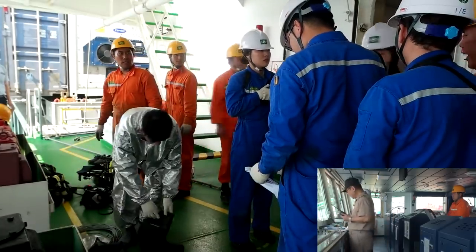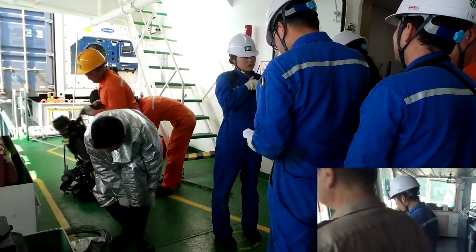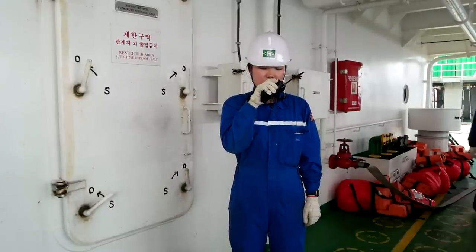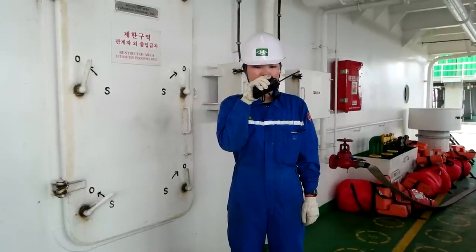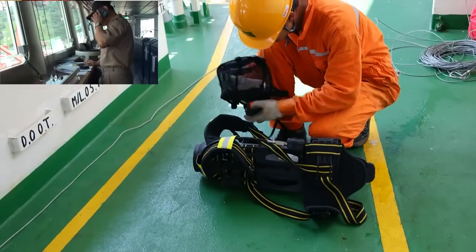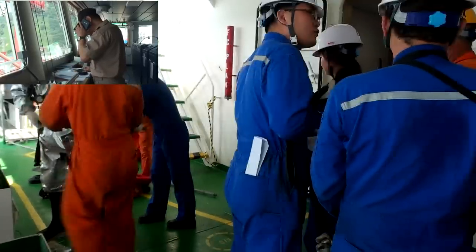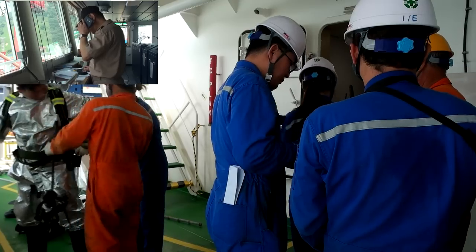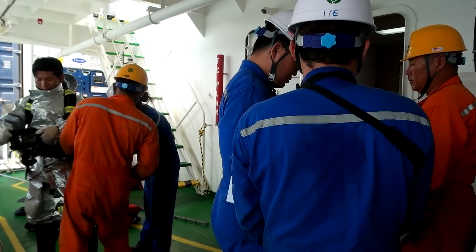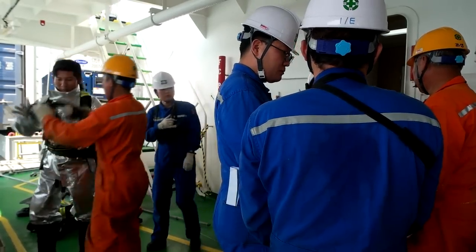The on-scene commander, chief officer, checks personnel and instructs personal assignments. From the bridge, the captain instructs a broadcast warning message by VHF. The chief officer reports personnel count to the captain. Each crew member carries out their personal duty under the direction of the on-scene commander. The captain reports the fire to DP and the company. The firefighter is wearing fireman's outfit, and the chief engineer instructs to close the damper, start the emergency pump, and start the emergency generator. It is recommended the fire party should prepare everything to enter the fire zone within 5 minutes after the fire alarm.